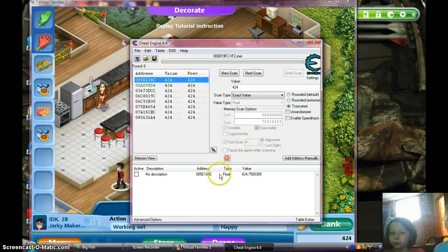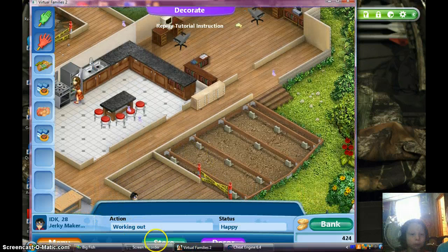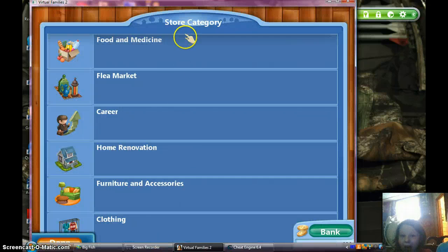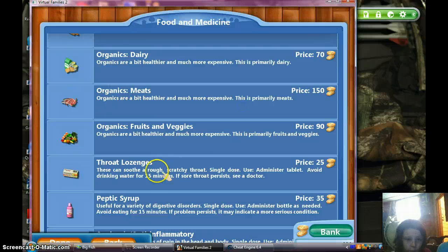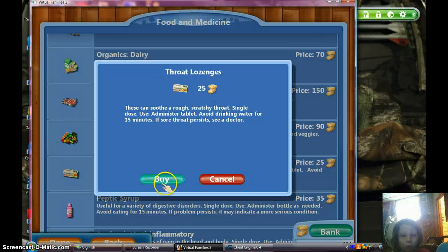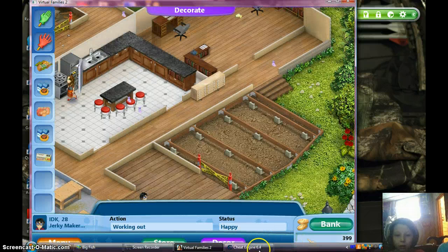So I'm just going to double click on that. And then once you double click on that, you're going to want to go back to Virtual Families, go to your store, and buy something cheap. The cheapest thing on the store. Alright, so now she has $399.